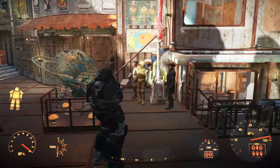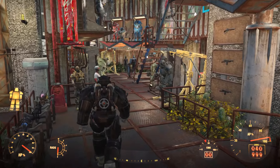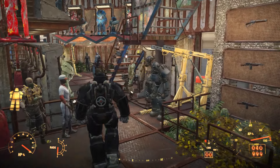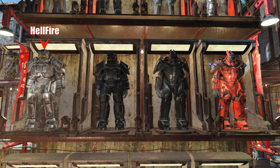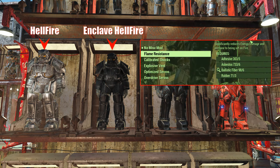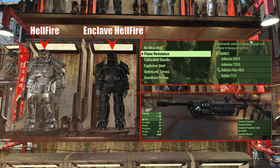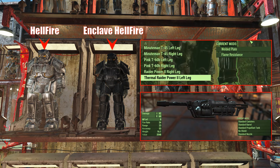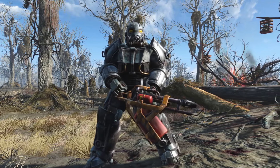Hey guys, welcome back to the Fallout Midsgen Update Survival Series. We'll be doing the Pyromaniac and the Crucible quest, leading to three power armor sets: the Hellfire, Enclave Hellfire, and the Raider power armor set, along with the fire resistant mods, the legendary heavy incinerator, and napalmers. I'll be showing additional points of interest as well. Don't forget to comment, like, and subscribe if you're enjoying the series.